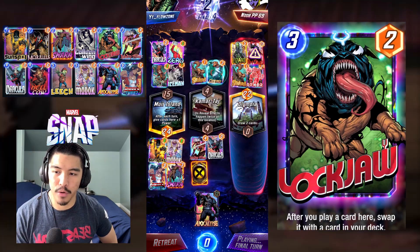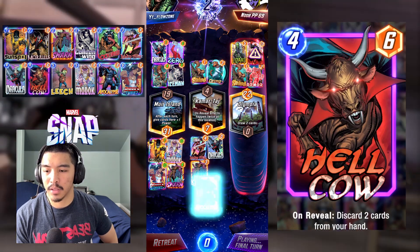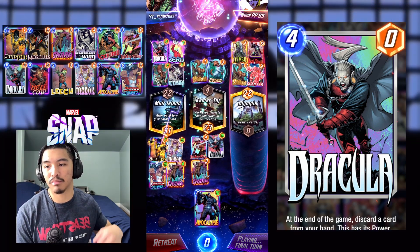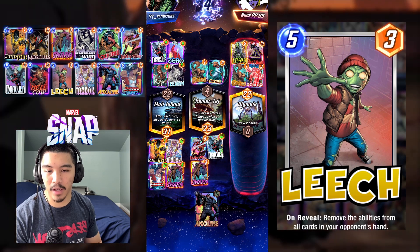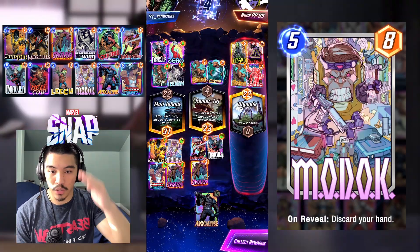So he has a 33% chance of hitting the infinite here. I hit the Apocalypse of course, which will be 16 power, and he gets the Kazar — easy win for us. A little bit lucky on our end, but a win is a win. GGs.